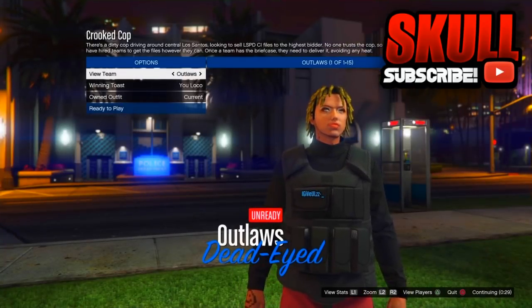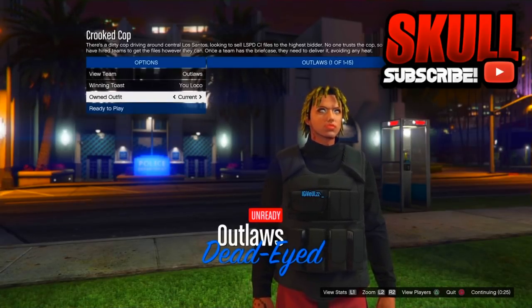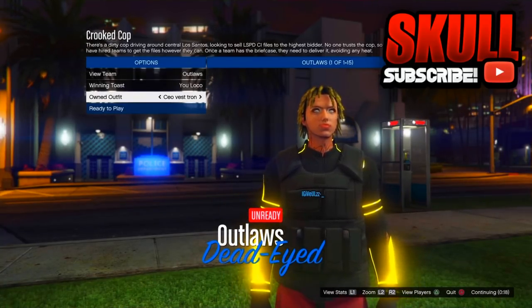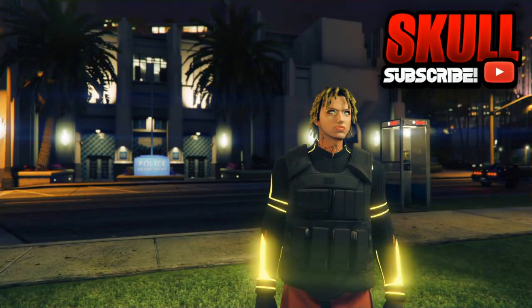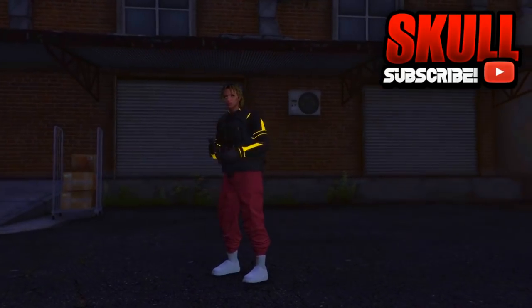Once you're at this part, all you have to do is wear your component and the CEO vest should transfer. As you can see, the CEO vest does transfer — you have the Tron top and the joggers. The CEO vest successfully transferred to the component.